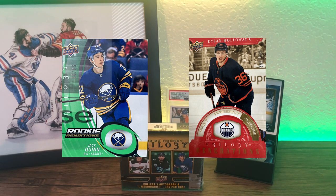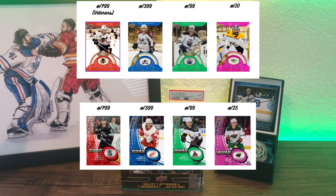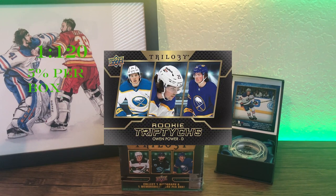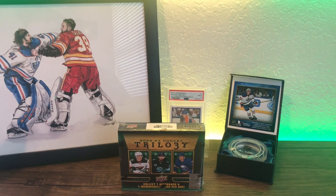Names like Selanne, Forsberg, and Zetterberg. If you like parallels, they have plenty — ranging from red being the most common to pink being the most rare. Other cool inserts include Rookie Triptychs with a triple image design and Frozen in Time cards. A cool thing about this set is you can get plexiglass versions of cards, including Rookie Premieres and the Frozen in Time cards.